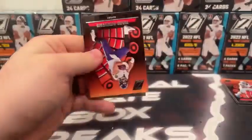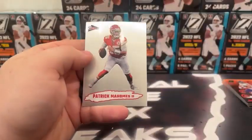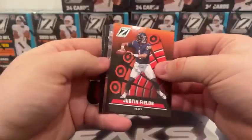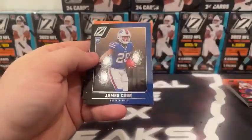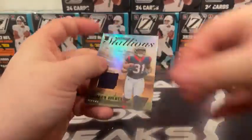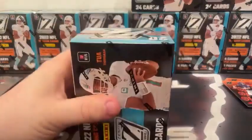Last pack, then we'll see our MIM card. Mark Andrews, Max Crosby, rookie of Matt Corral, and a Pacific Chrome insert — Patrick Mahomes. Love the look of that Pacific. Moving the MIM card to the back: rookies Devontae Wyatt and James Cook, Justin Fields, and our MIM card is a Rookie Stallions of Damian Pierce, Houston Texans. That's our first MIM card of the break.